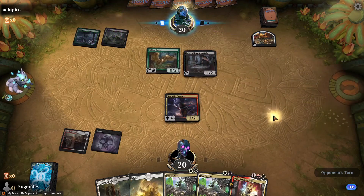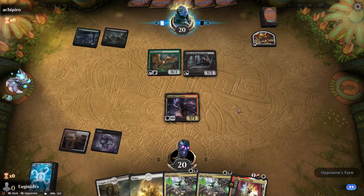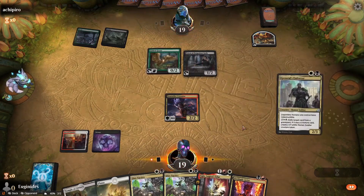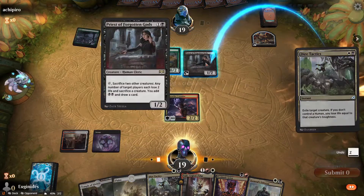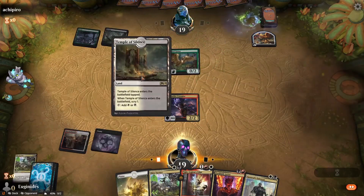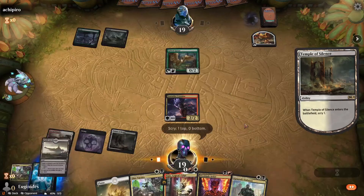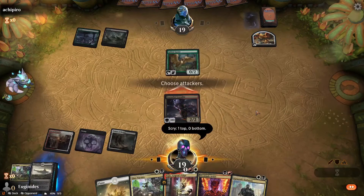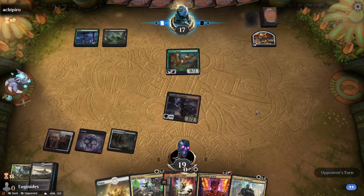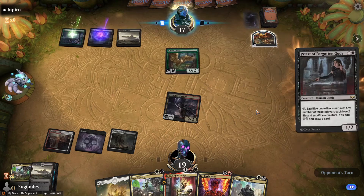Priest — that's a scary card. I don't want that to stick around, I'm gonna kill that one for sure. Looks like he just forgot to put his Lurrus in the companion slot. We'll Dire Tactics right now, and then we can double spell next turn. That's a fine draw, I'll take it. With the Crusader out, I'm fine hitting land drops like that because I'm getting enough spells already.